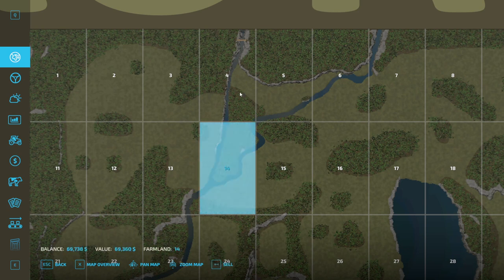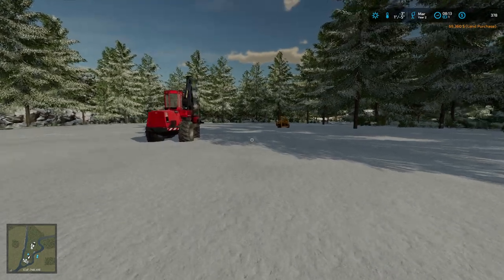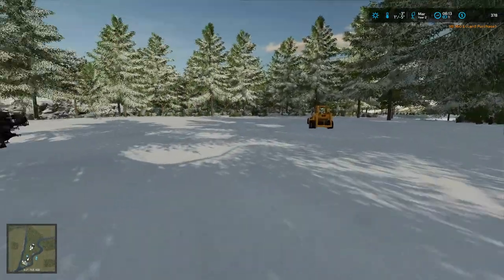We want this land — it's $69,300 and we have $69,700, so we're going to be pretty broke, but let's just do it. As you can see, I did clear quite a bit.